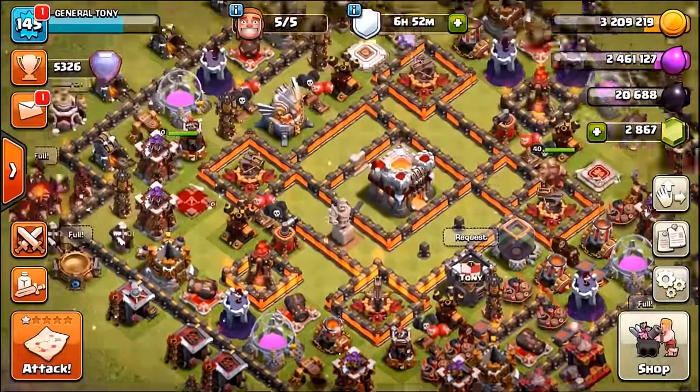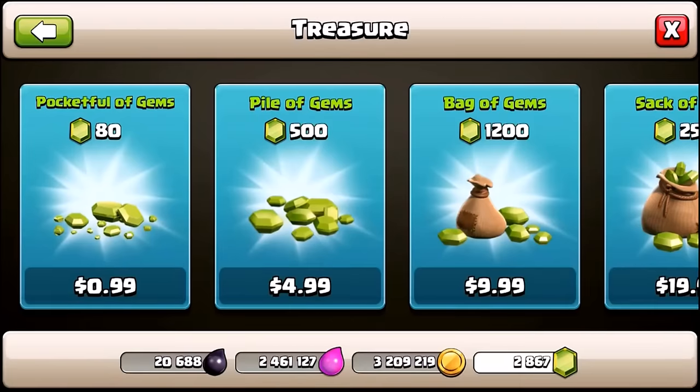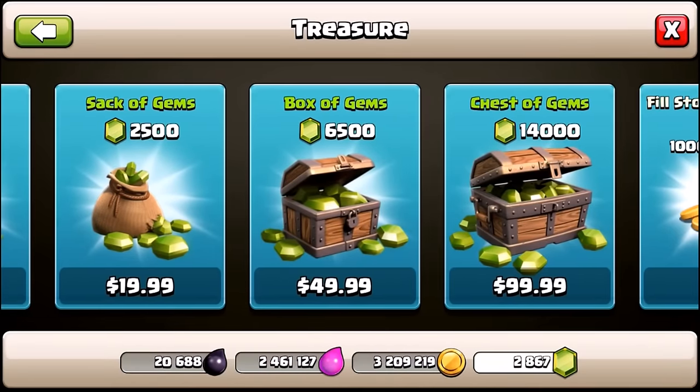We're about to get ourselves into a little gem spree, so let's go into the shop. We're not going to buy a huge amount of gems — we're going to go for a box of gems, $50 worth. That should be enough to get loads of dark elixir and of course get those level 7 hog riders.